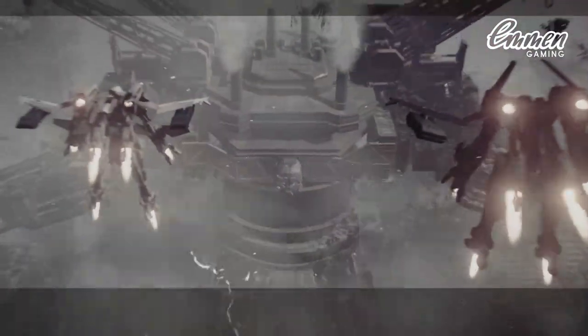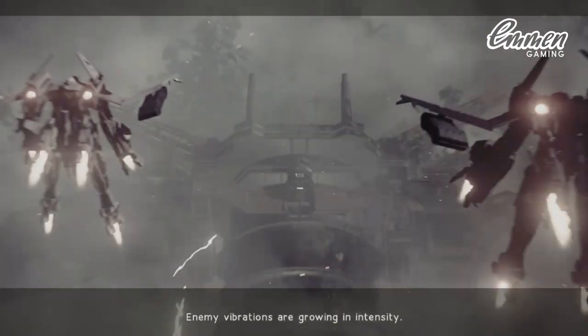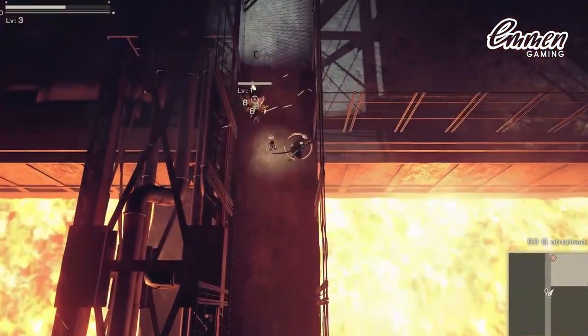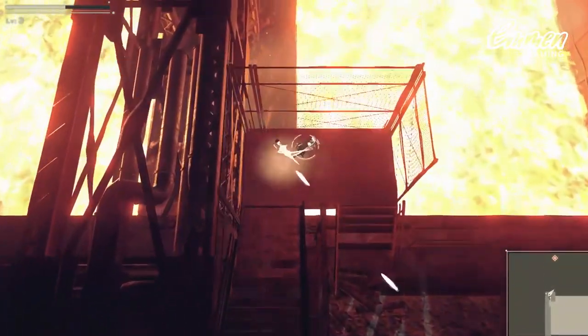Nier Automata is a game that is a spin-off of the original Nier, which was released for PS3 and Xbox. And that game was a spin-off of Drakengard, which was released for the PS2. So basically, a spin-off of a spin-off of an obscure Japanese hack-and-slash, dragon-riding, weirdly depressing game is what Nier Automata is.